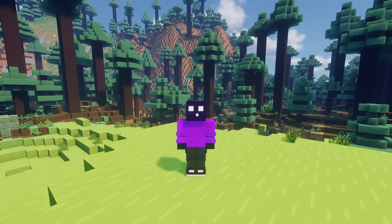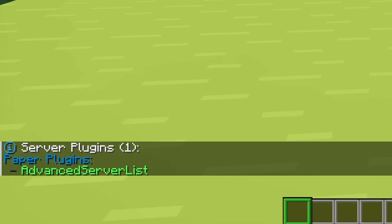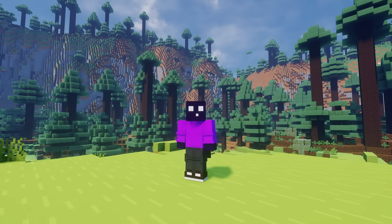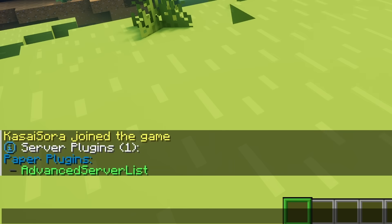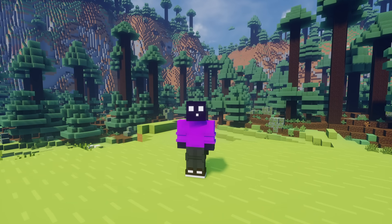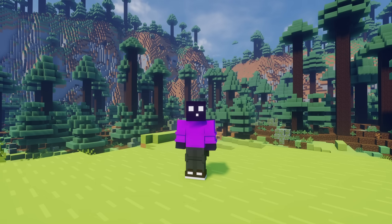The server I'm currently on, by the way, is a Folia server. And when I type /plugins, you can see that I do have a plugin installed — Advanced Server List — which is a Paper plugin, and because of that, it works perfectly fine on Folia. But I actually have two plugins installed — also Citizens. And with Citizens not being a Paper plugin, Folia doesn't even recognize it at all. It doesn't even show up red; it just doesn't know what to do with the file. So using Folia on just any random server host where you don't have multiple CPU cores available is basically like running a Paper server, but then worse.